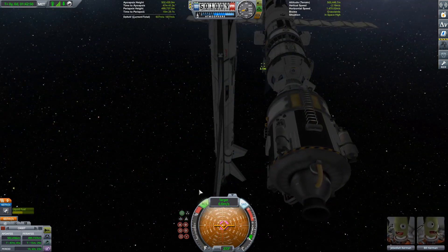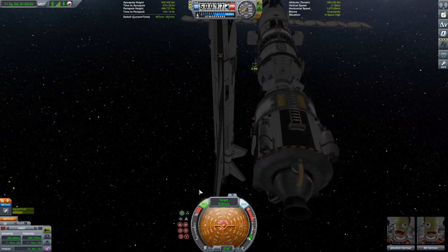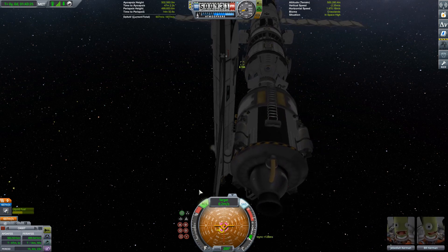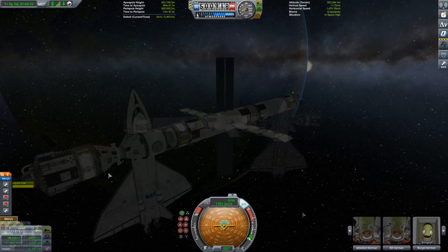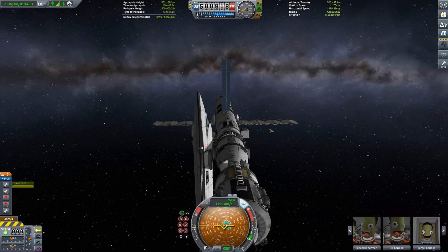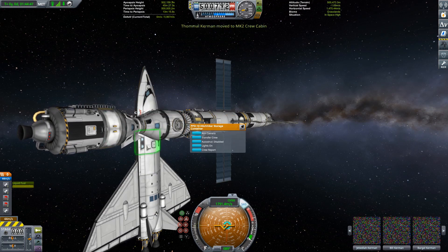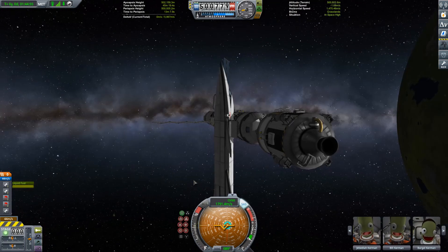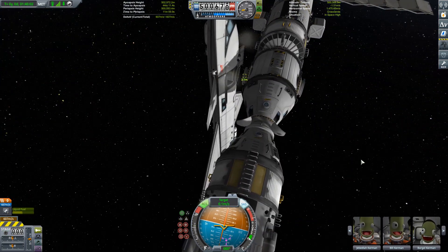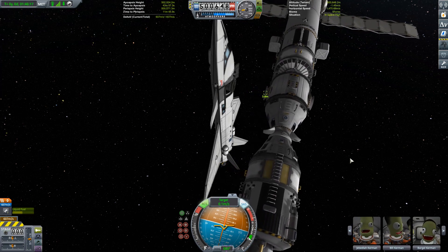Once we arrive at the Ptolemy, we bring the shuttle into dock, and then it's a fairly easy task just to transfer most of the crew across. I say most of the crew, because we're leaving Kurdard on the craft for the moment. Because we're leaving the Ptolemy empty, and because there's no remote guidance unit or similar on it, that means there won't be any stability assist active on the craft once we leave it.